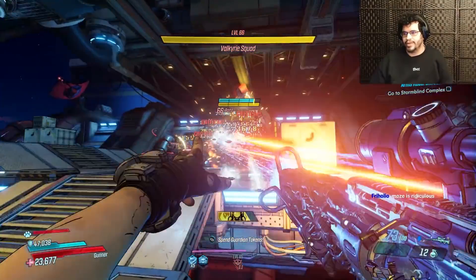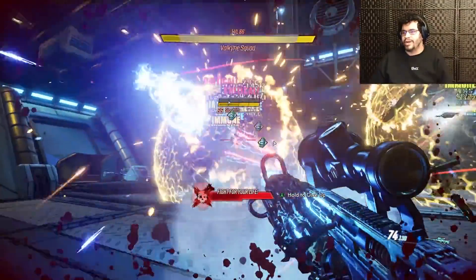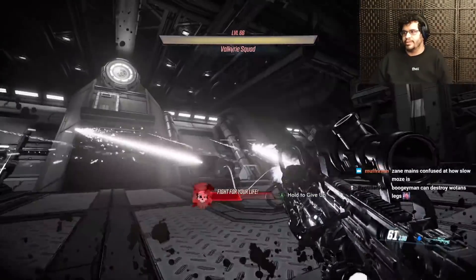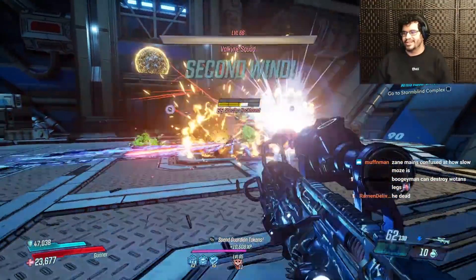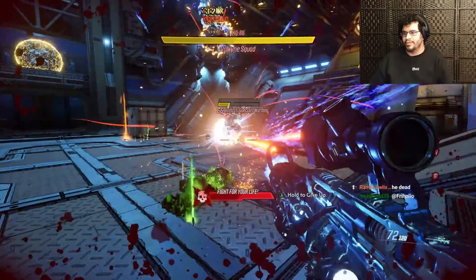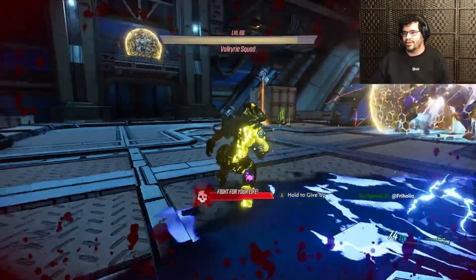We got Baby Bear on our side. Oh, that's not good — Baby Bear, get us out of Fight For Your Life! We're just going to keep firing and stack up our Green Monster. Is it a Moe's build if you don't blow yourself up all the time? Would it even be a real Moe's build? We died to the DOT there.